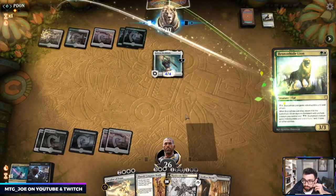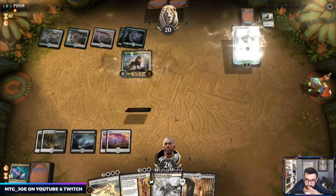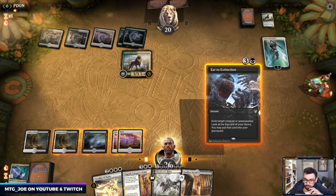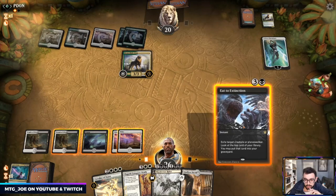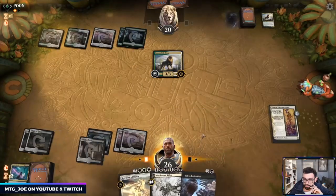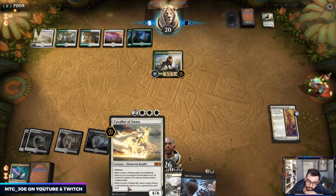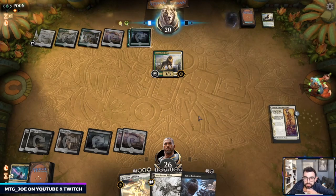Do we just go Eat to Extinction here to get rid of Gideon and take the 3 damage? Eat is probably better because it can get around Indestructible. Destroy up to one target non-land permanent — I was going to see if there was something of mine I can blow up to get it back.